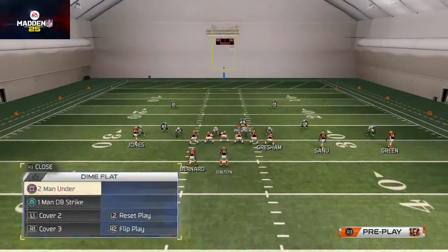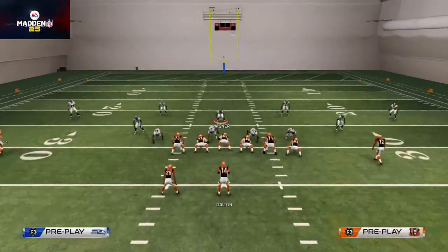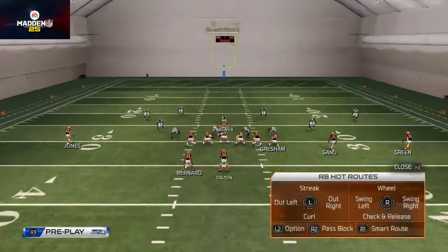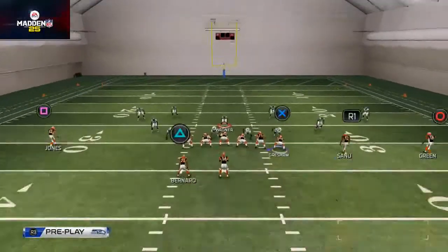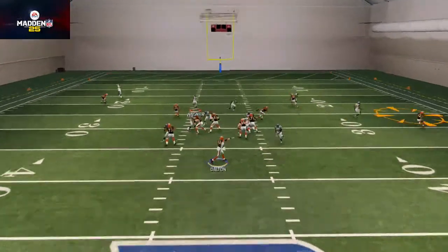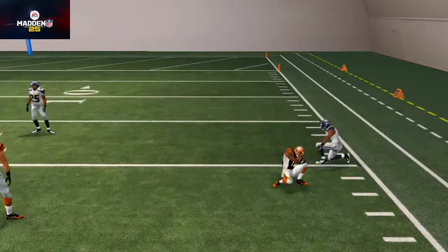For off-coverage man — cover one or cover zero blitzing — that's where we use the wheel route. If I see a certain alignment, that's an instant tell that I might want to leave Jones on that streak. But the main route I use to beat man is the wheel route. Pass-lead it to the right side of the field and it does a really nice job beating man coverage.